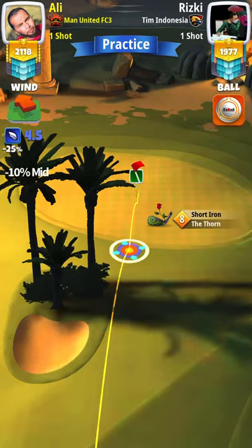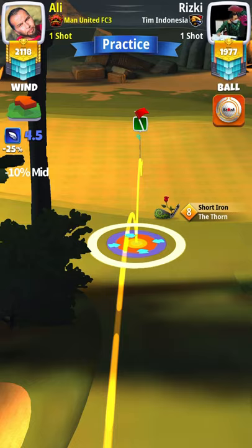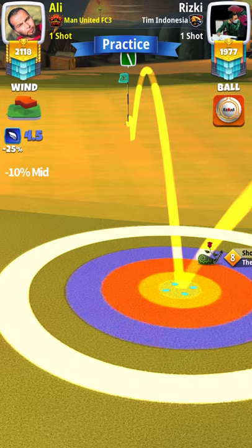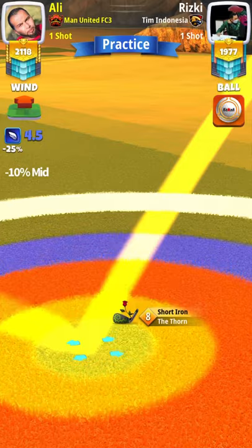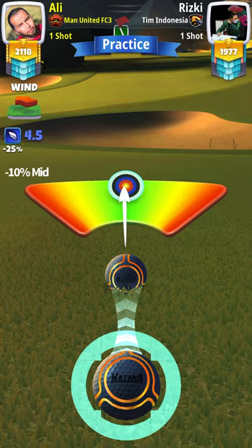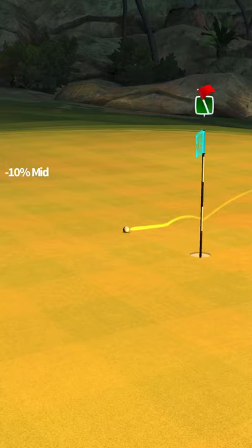For shot number two I'm going with the thorn shot. If you use a higher power ball and go from a little bit to the left side, you would be in range for a wet shot. I'm going with minus ten percent at mid distance, no spin, aiming directly at the pin. Minus ten percent at mid distance is my adjustment. Great shot — missed slightly to the right side.